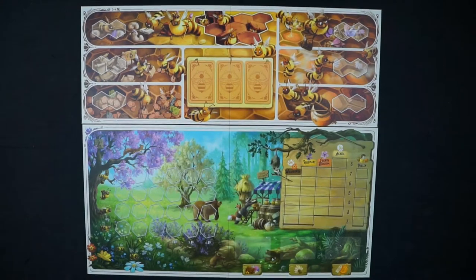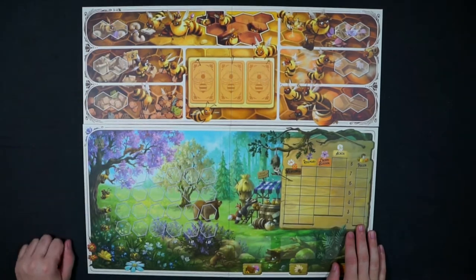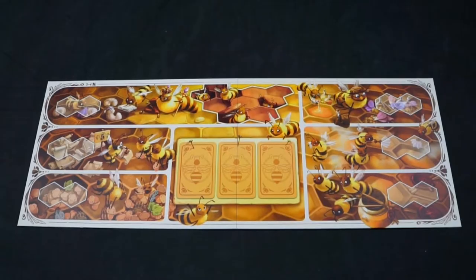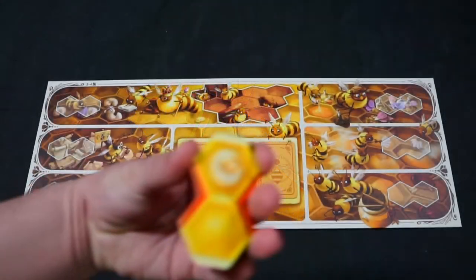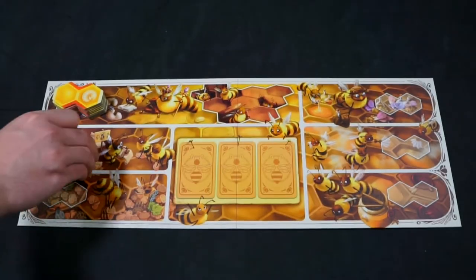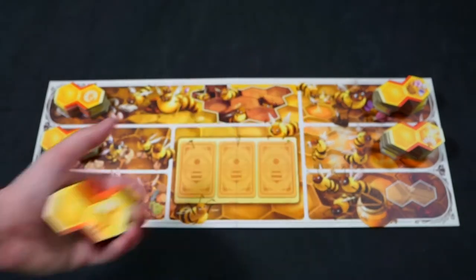To set up the game, begin by placing the two boards on the table. Today we will be playing a standard three player game, so we will use this side of the hive board and side A of the woodland board. Then separate the standard hive tiles by type while setting aside the starting hive tiles identified by the player color backs for now. Place the stack of newbie tiles in the top left, decree tiles below that, and the accounting tiles on the bottom left. On the top right we have the forage tiles, below those the produce tiles, and on the bottom right are the market tiles.